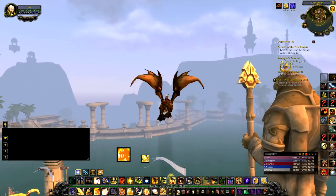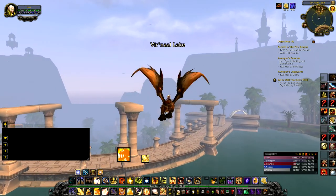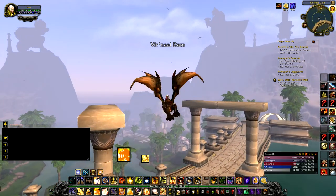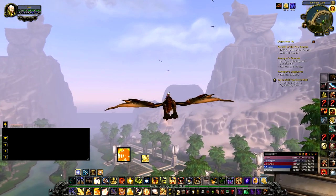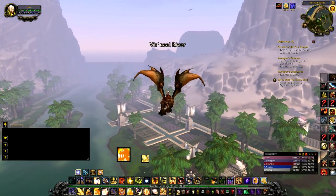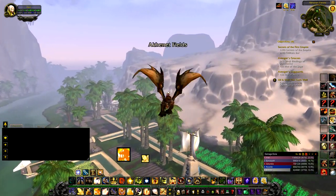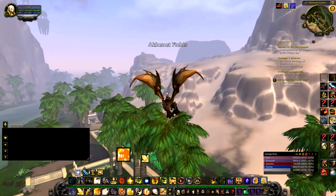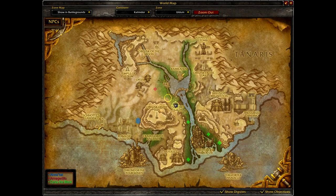We're going to start off by going down this direction. Before you even really start doing this, you should download the add-on NPC Scan and NPC Scan Overlay. Now, Overlay will not be very helpful when farming for the camel statue because it doesn't come up with an overlay, as you can see.